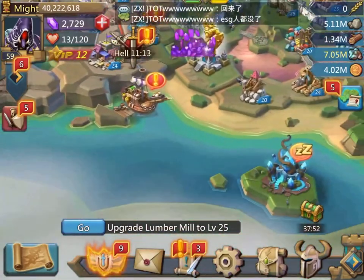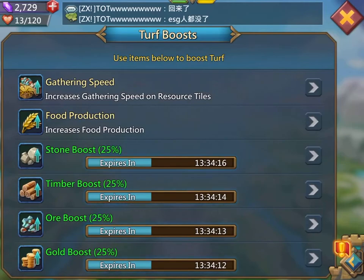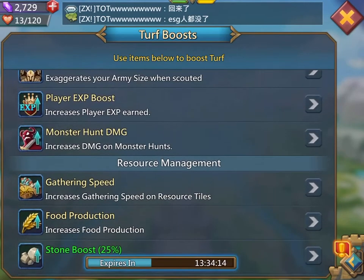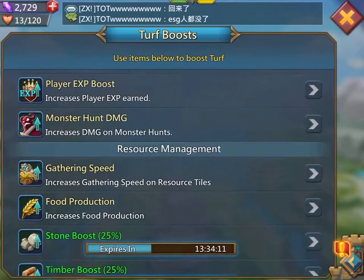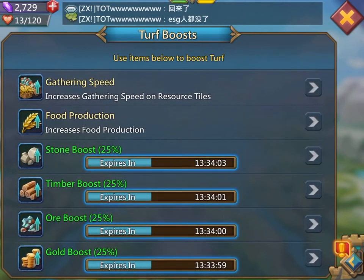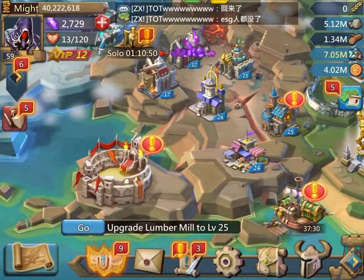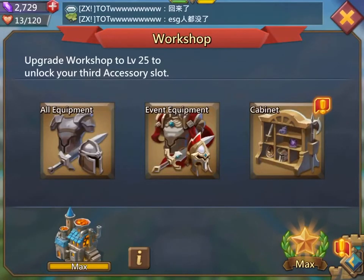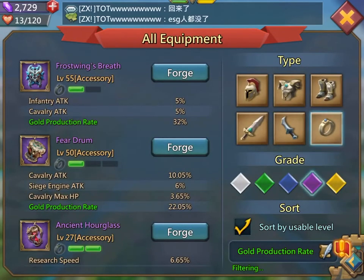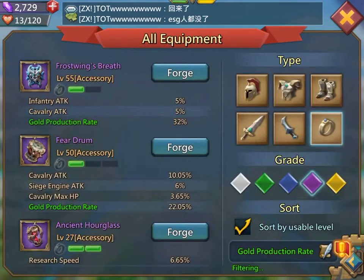The second way is by going over here, going down, and always putting these boots on. Don't need to worry about food protection because that gives you nothing. Next is forging equipment to get gold — go down here, put on the gold production rate filter. Okay, it filters everything out.